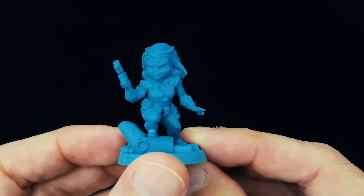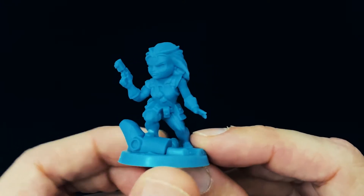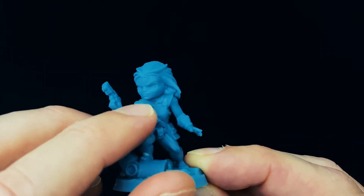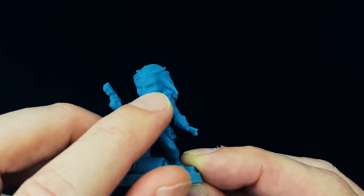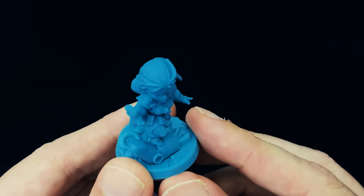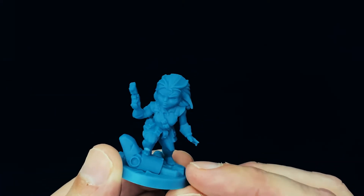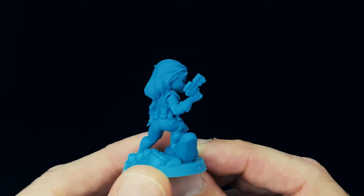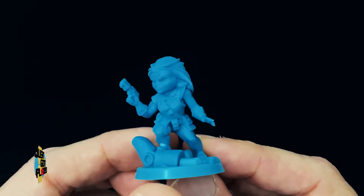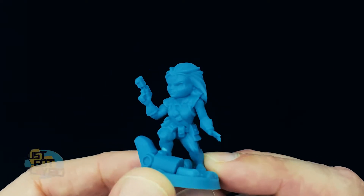Next up we have Domino. This is a pretty cool figure. They even did a little detail — sculpted her eye patch. Yeah, pretty cool. It looks like she's standing on a finger of maybe a Sentinel. It's a pretty cool looking figure — very nineties with the pouches everywhere. Pretty cool looking Domino.